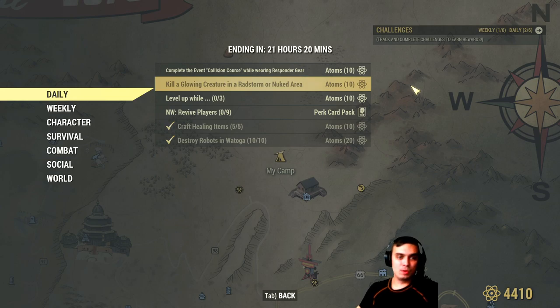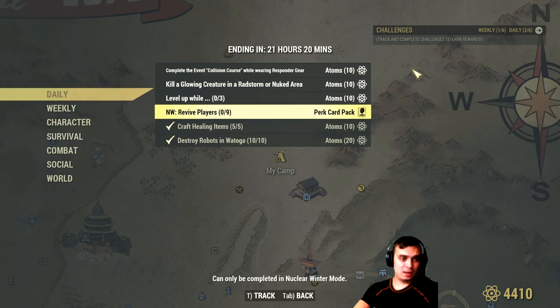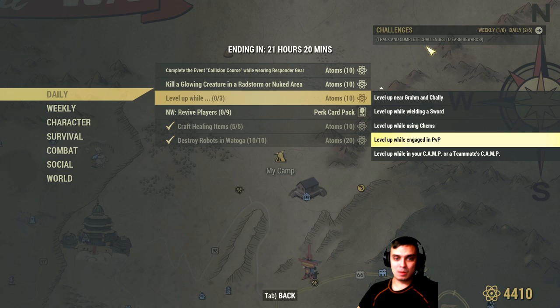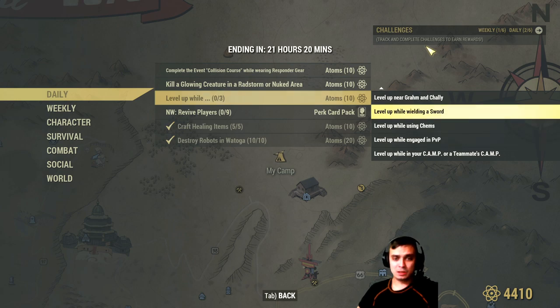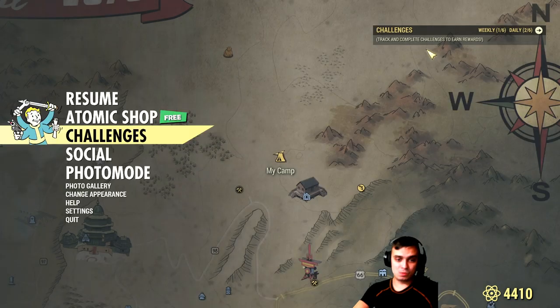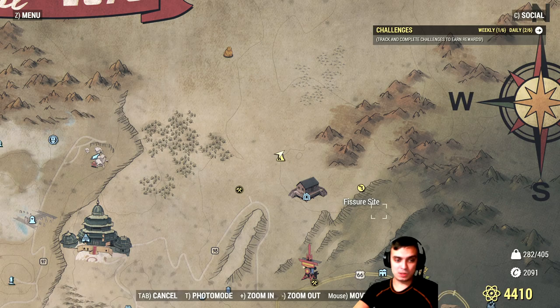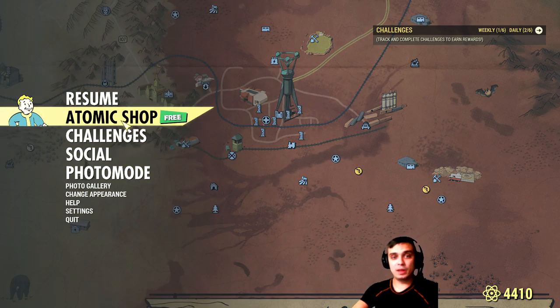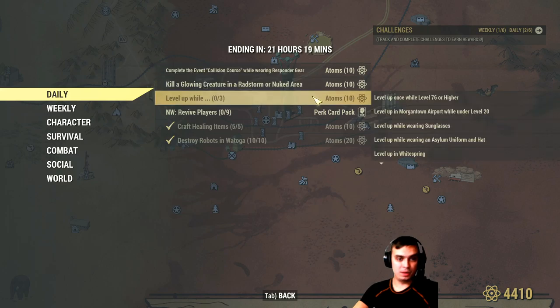What else do we got? Kill a glowing creature in a rad storm or nuke area. I believe we'll see a lot of nukes dropping in Whitespring just to get those 10 atoms and farm the nuclear components. Then you gotta level up one time and complete any of these three sub-challenges: while in your camp or teammate's camp, while engaged in PvP, while using camps, or yielding a sword near Graham and Chally, which is the traveling Supermutant merchant. Fissure Site is where the scorched bees spawn — lots of them down below — so if you level up there you'll complete that part of the daily challenge.